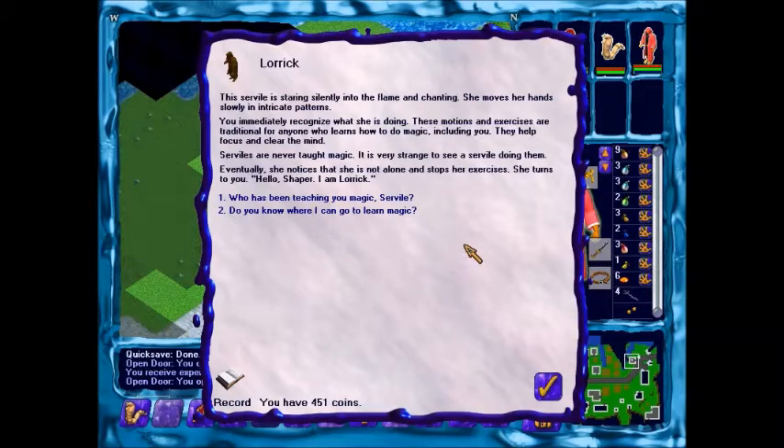Veservo is staring silently into the flames and chanting. She moves her hands slowly in her patterns. You recognize what she's doing. These motions and exercises are traditional for anyone who learns how to do magic, including you. They help focus a clever mind. Servants are never taught magic. It's very strange to see a servant doing them. Eventually she notices you and stops the exercise. She turns to you. Hello, Shaper. I'm Lark.